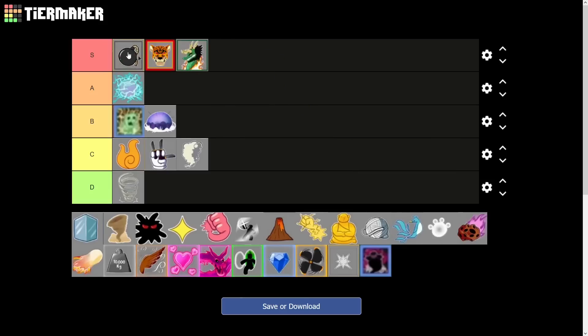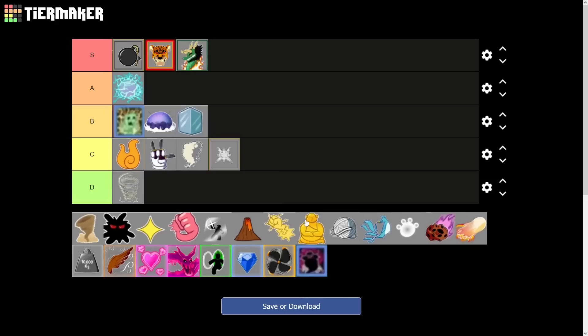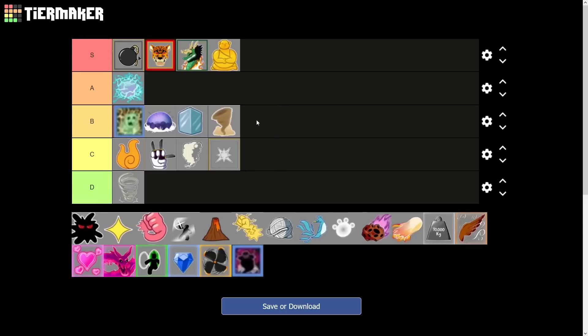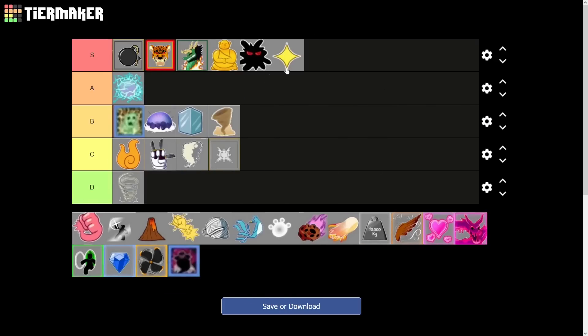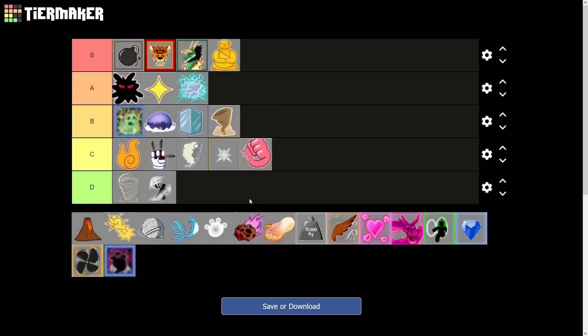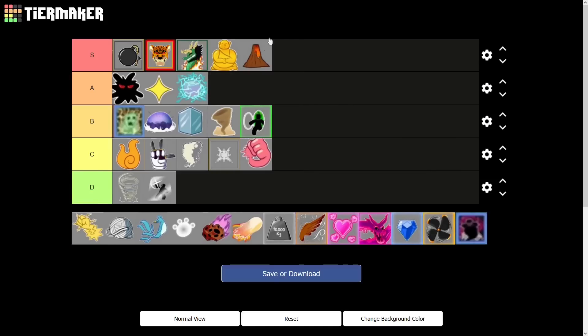Bomb fruit — everybody knows bomb fruit is the best fruit in the game, and it just got buffed again. Spike fruit is pretty good. Ice fruit is really nice for grinding — I'll give it B tier. Buddha fruit: if you're in the third sea, you gotta get that Buddha fruit. Sand is alright even awakened. Dark awakened is pretty good, same with light — they're decent A tier fruits overall especially awakened. Rubber did get a little buff but I wouldn't use it. Door fruit is really nice for getting around the map. Magma is really good for grinding and decent for PVP.